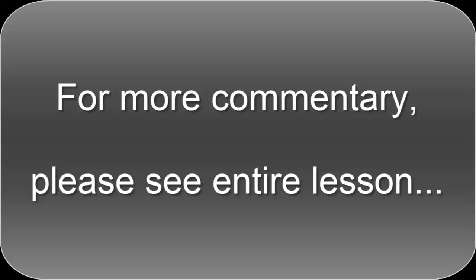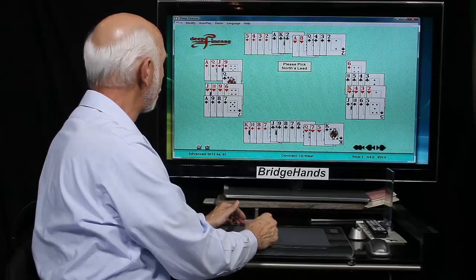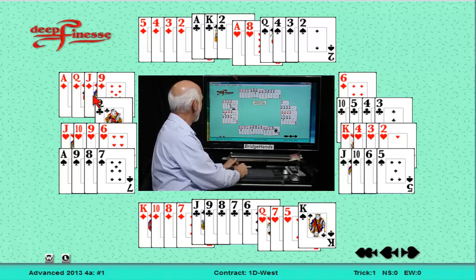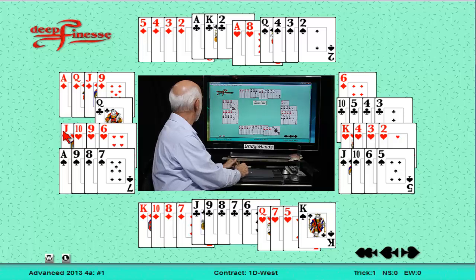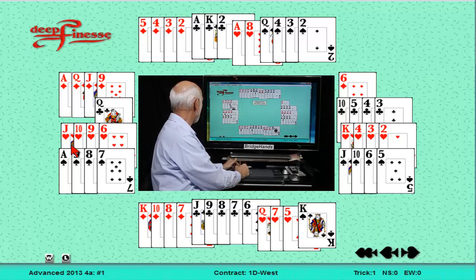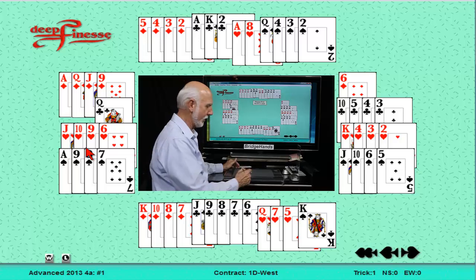Next hand. West is the dealer and they have the old classic rattlesnake hand — it might bite you. It's a 4-4-4-1 shape. In diamonds, ace-queen-jack-nine. Singleton queen of clubs. Jack-ten-nine four times in hearts. And ace-nine-eight-seven in spades. We've got some good intermediates in these suits — fourteen points, take off one for a singleton, thirteen. Don't like the jack fourth, but with ten-nine it's pretty good. And we've got both majors. So yes, we'll open one diamond, a four-card suit.